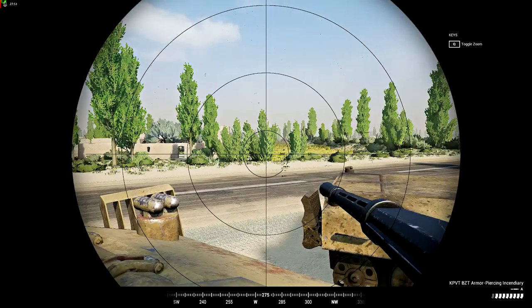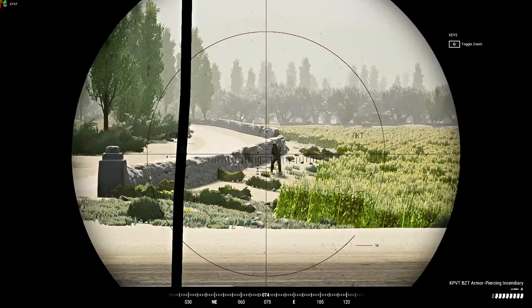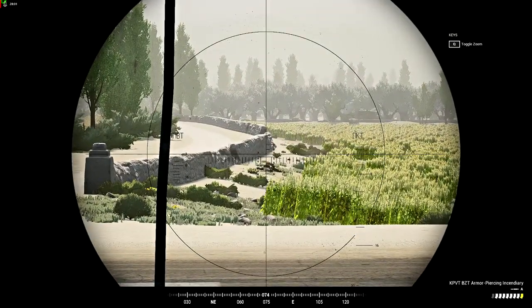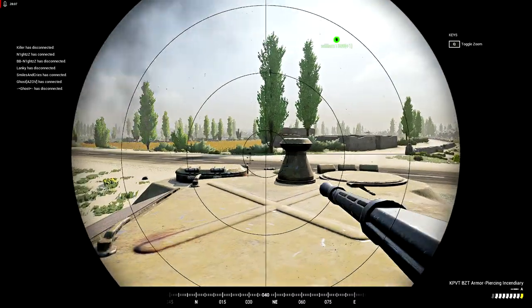Seems to be fighting in this town behind us because I see smoke. We could just roll up — something's shooting. That's a f**king enemy, dude. Why was he standing there? Does he not recognize Russian feet?